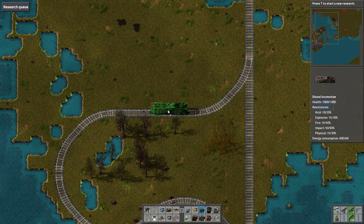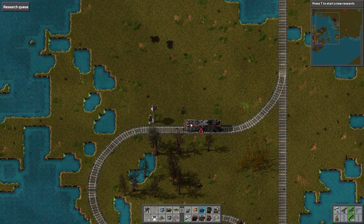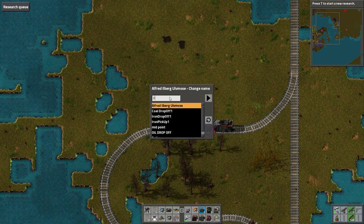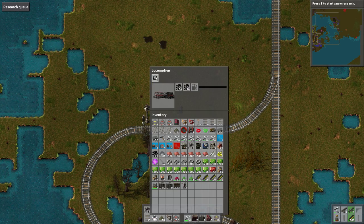Let's get a station — plonk the train down, plonk the station down. What can we call this station? We'll call it Oil Point Uno. Obviously it's spelt 'Oil Point One' with the number one in it.